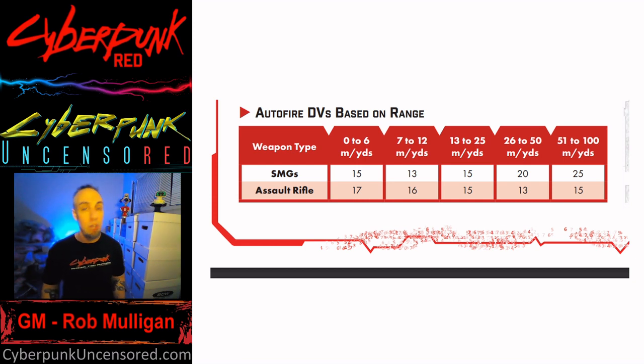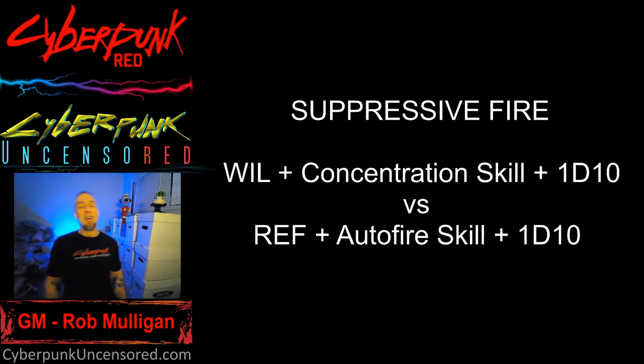Remember you need at least 10 bullets to pull off auto fire, and if you roll two sixes you roll on the critical injury table. Now — suppressive fire works very similarly. You still need at least 10 bullets. Suppressive fire isn't targeting one particular enemy; you're basically shooting wildly to cause people to take cover. As long as you have 10 bullets, anyone within 25 meters of your sight range who is not under cover must contest your roll.